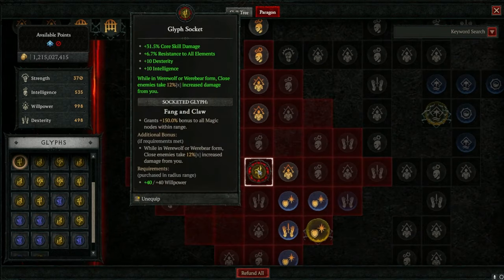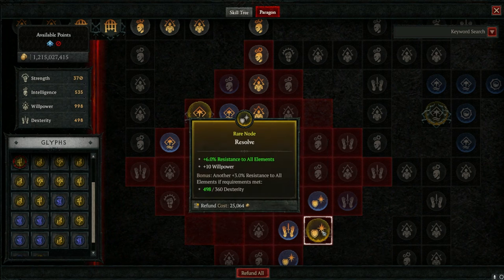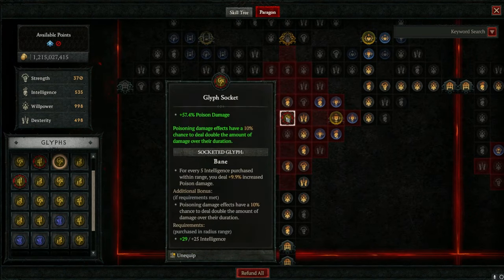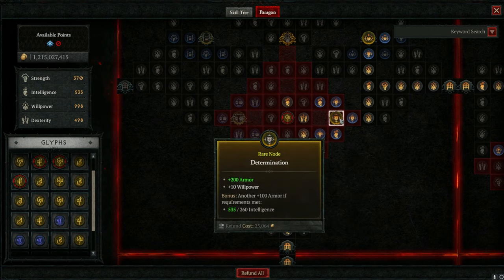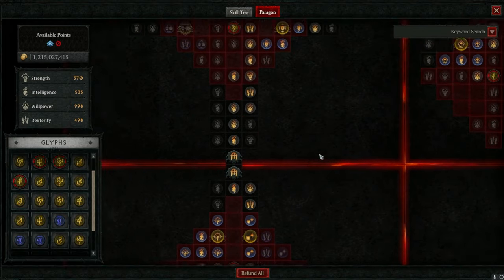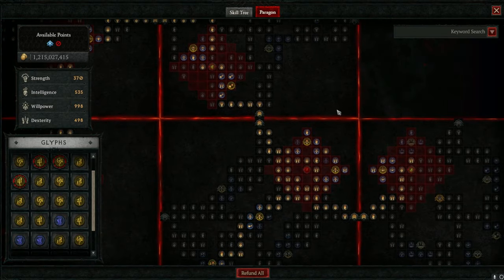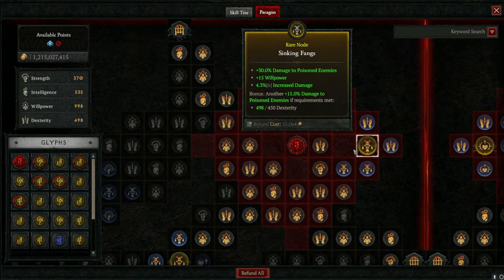For example, if I put it in one board I'd get more core skill damage and resistances, but since I'm already capped on resistances that's wasted. In another spot I'd get more shape-shifting skill damage and armor, but I'm already armor capped. So putting it somewhere that gives damage reduction is really going to be a great choice for most characters, along with more damage.